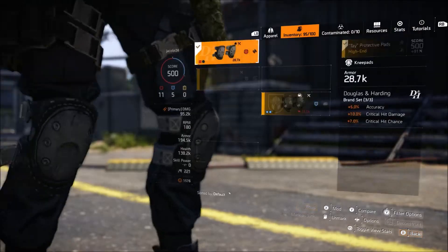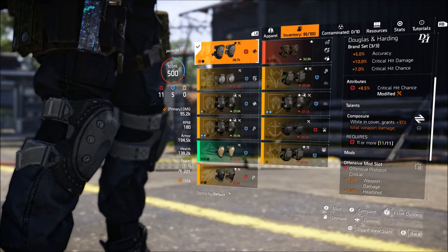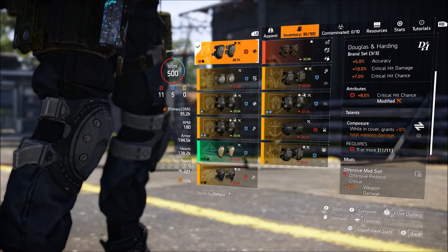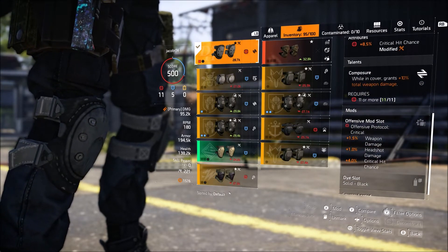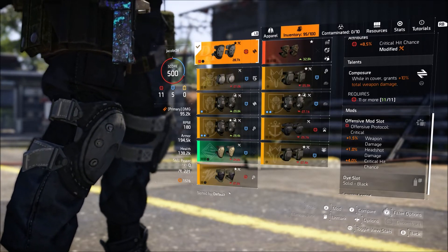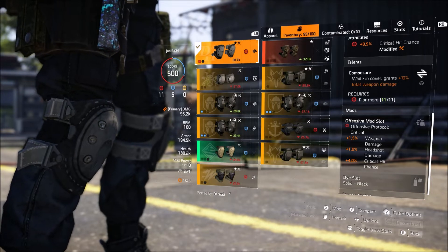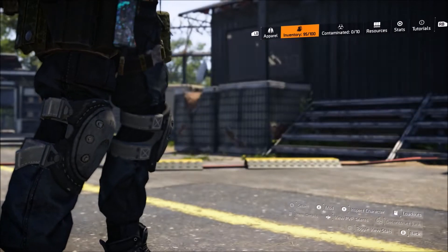The knee pads are also D&H with 8.5% crit chance, and Composure — while on cover, grants 10% total weapon damage. So while you're in cover and you have Ranger active, you're going to be able to just beam people and smack them with your rifle or even an AR if you're hitting them at distance. I'm using an offensive mod with crit chance, headshot damage, and 1.5% weapon damage.